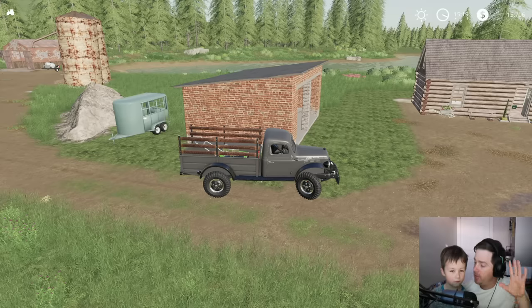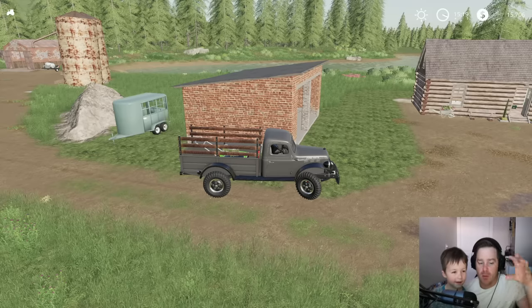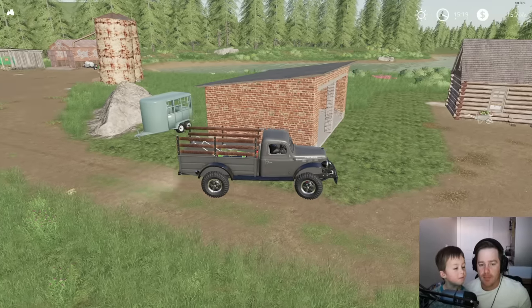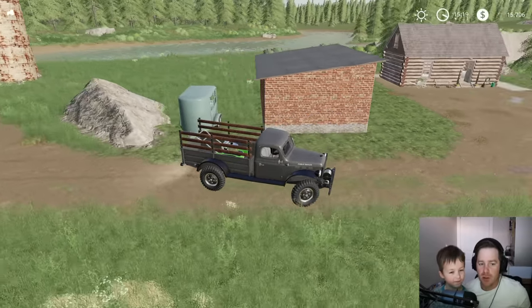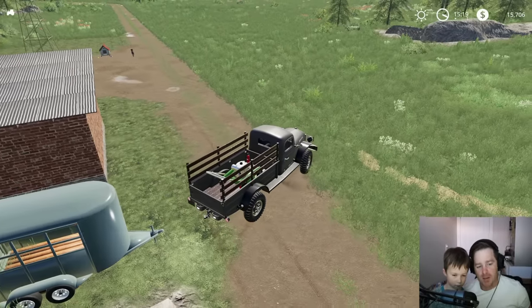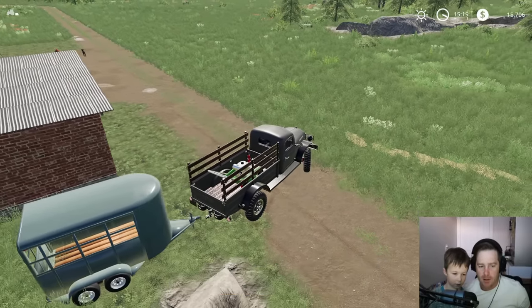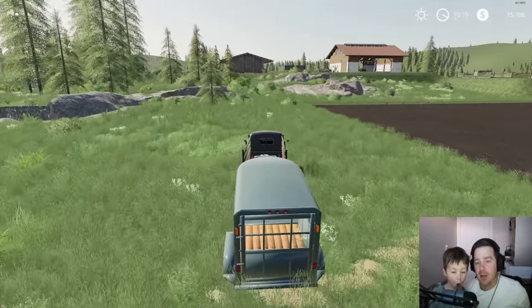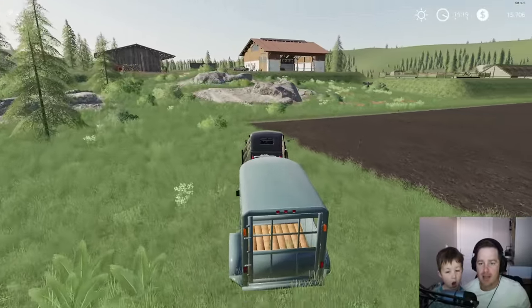We're gonna start a free-range cow place. We'll put down a little cow pin and we can put as many cows in there as we want. We're gonna build our own fence around that farm too. We'll start with just two, but we'll end up getting 40, 15 like Hudson said. We need to build the cow pin — we're gonna do it all by ourselves, the fences, everything.